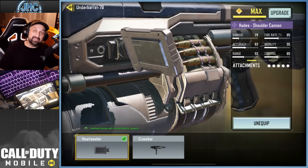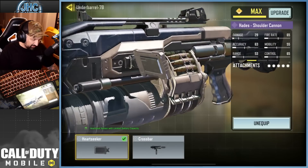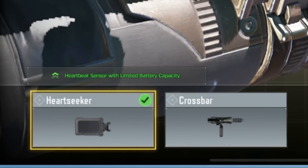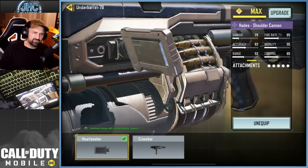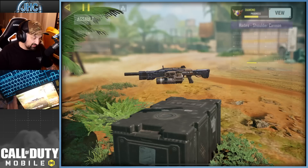Hey guys, we got a new attachment today in CoD Mobile. It's called the Heart Seeker, it's an under-barrel and it's only for the Hades LMG. Is the Hades even a good gun? The Heart Seeker is a signature attachment — it's a heartbeat sensor with limited battery capacity.